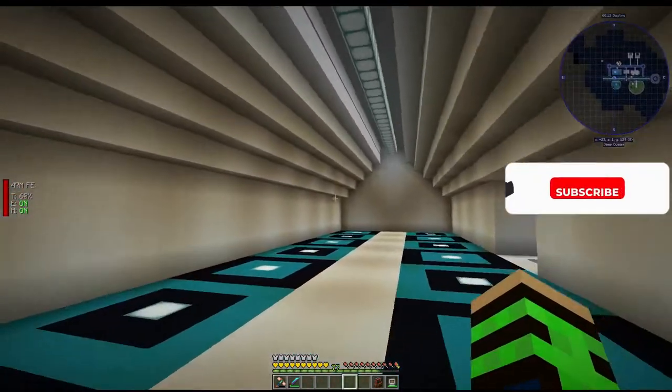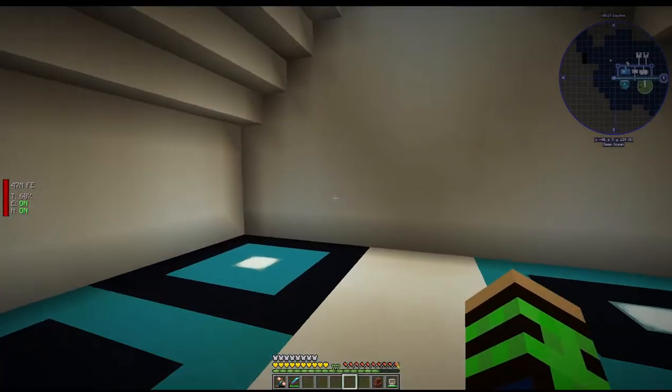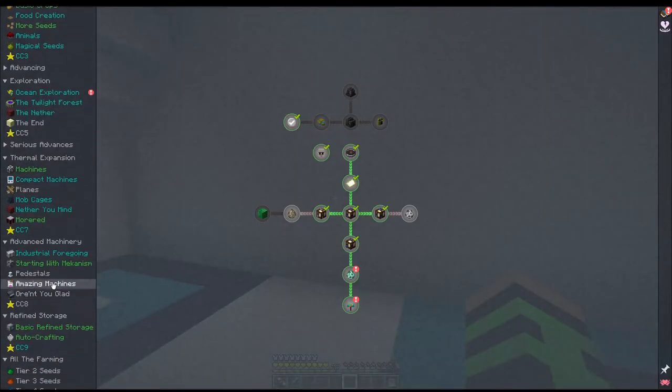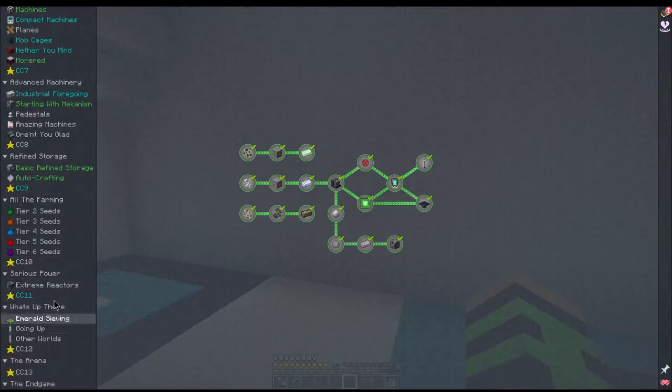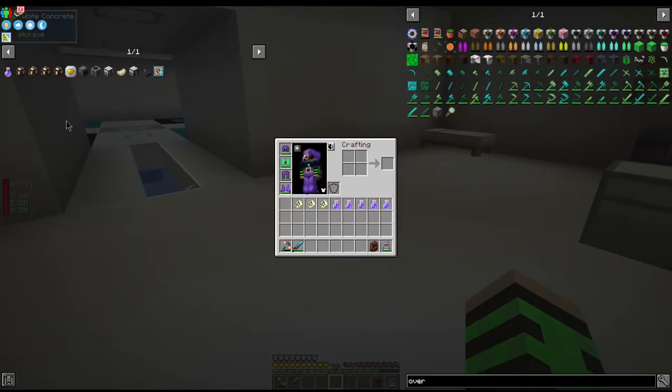I'm going to add some more solar panels up there. I do have an idea for a permanent power gen system — we're going to start out using Mekanism before we get into the major generators. There's Extreme Reactors and Mekanism — Mekanism has big generators and Extreme Reactors has them too. Today we're going to go adventuring. In the ocean exploration quest line there are map generators: the base one just gives you a map, then you have the map generator for ocean monument, leviathan, and warped garden. The warped garden is those trees we saw when driving around in the submarine at the very bottom of the ocean. The ocean monument everyone knows, and the leviathan is that bone structure we tore down early on.